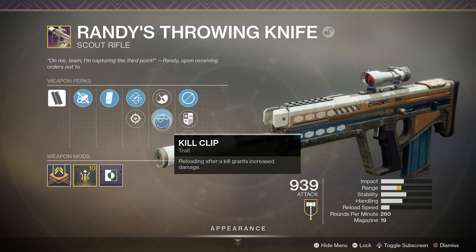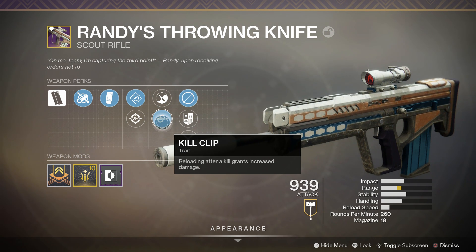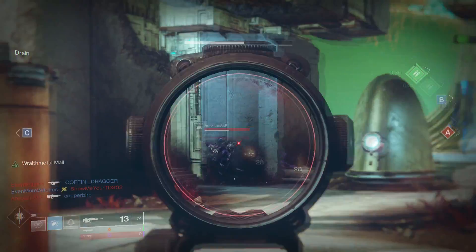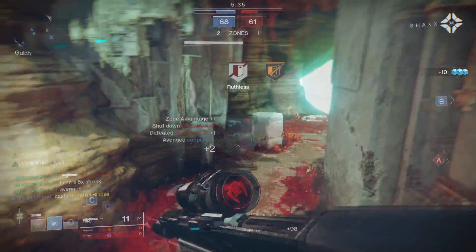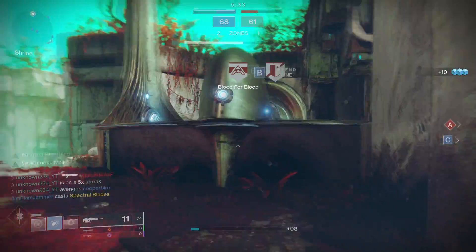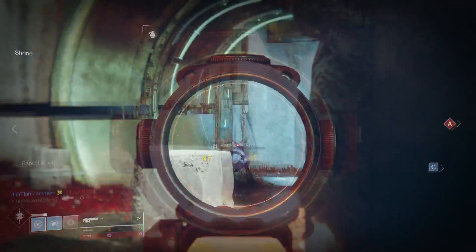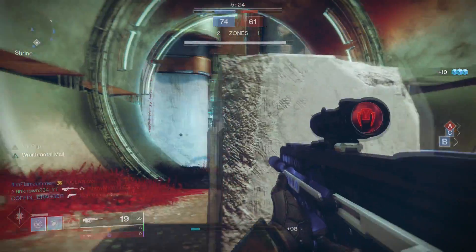With Kill Clip you're usually killing people in three to four shots, which is much better than five. Three headshots to the body basically kills anyone — that's way over the damage threshold needed. I've just been running Rapid Hit and Kill Clip and this thing is a monster once Kill Clip is active. I definitely recommend going with Rapid Hit and Kill Clip on this weapon.